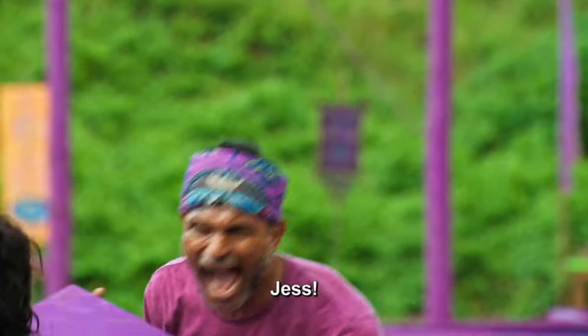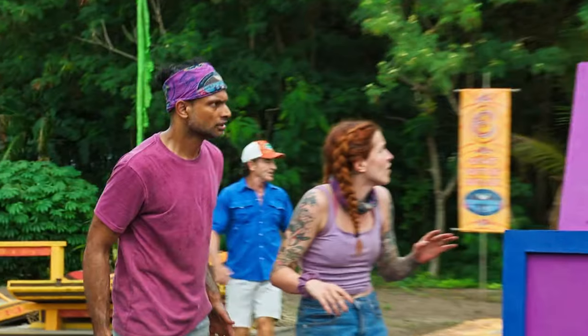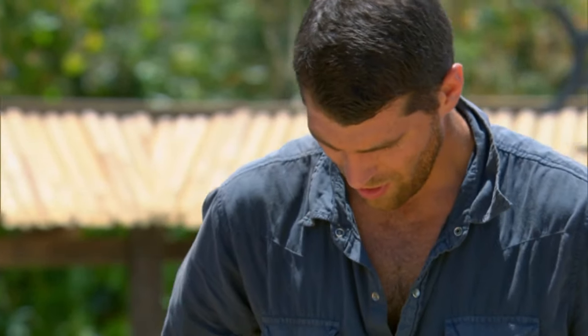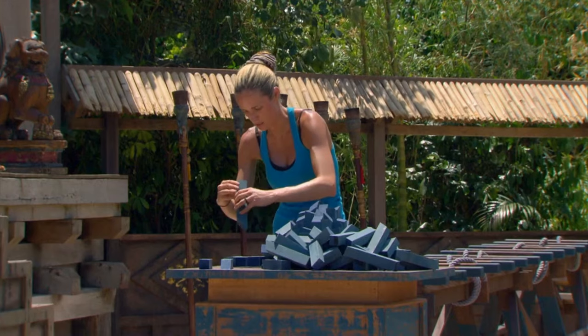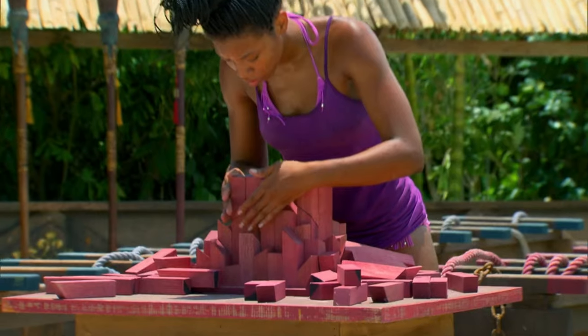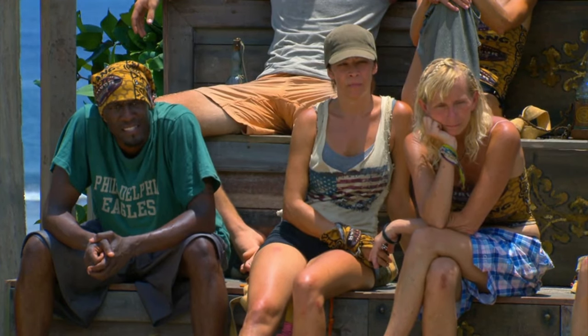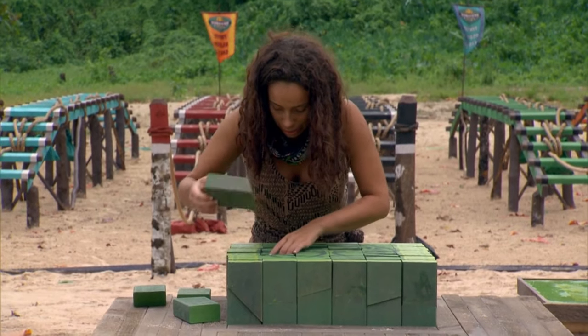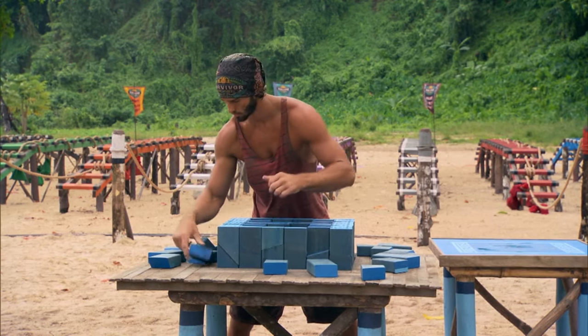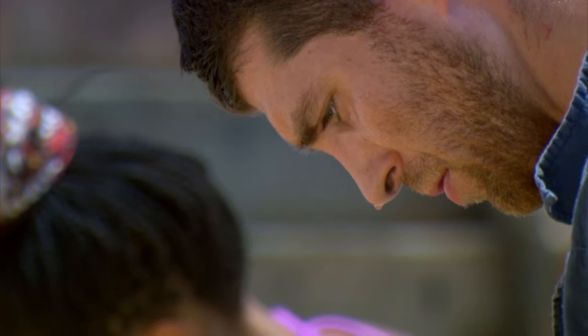In no particular order, the first puzzle I consider to be unique is the Odd Shape Bottoms Challenge from Survivor Blood vs Water. On a recent rewatch of this season I couldn't help but admire how alluring the puzzle looked. You were given rectangular blocks that were different in length and had different slopes on the bottom. This competition was first used in Survivor One World, but there's something about the Blood vs Water version that made me think: why haven't they done this challenge again?